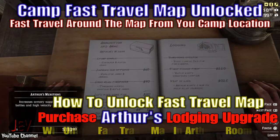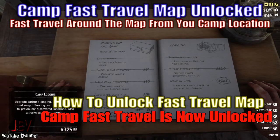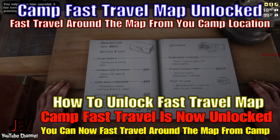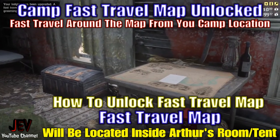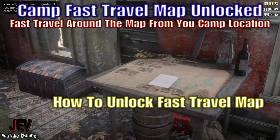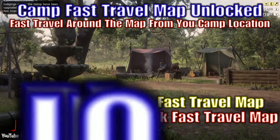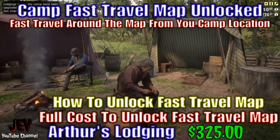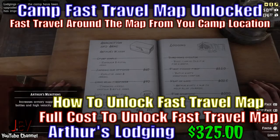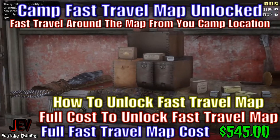After you unlock Arthur's lodging upgrade, you will unlock the fast travel map in Arthur's room or tent. The camp fast travel is now unlocked. The fast travel map will be located inside Arthur's room or tent on a table. You can also upgrade the last lodging upgrade if you want, but it is not needed for the fast travel map — it's 300 dollars and I wouldn't bother. Dutch's lodging is 220 dollars, Arthur's lodging is 325 dollars, so the full cost to unlock the fast travel map is 545 dollars total.